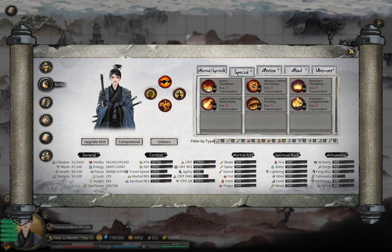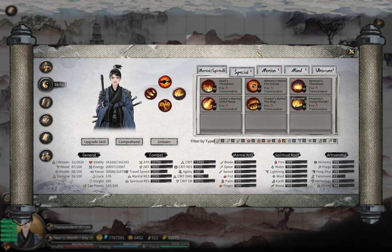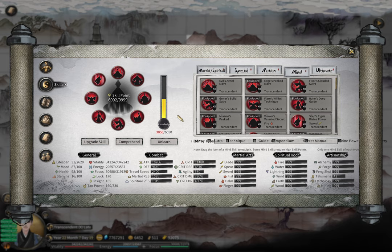Then I'll briefly introduce some special effects and set effects once you reach Transcendent, and I'll also talk about what limits fire builds' power. So let's start. What makes fire powerful is entirely in the fire secret menu.